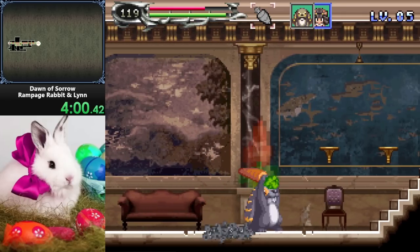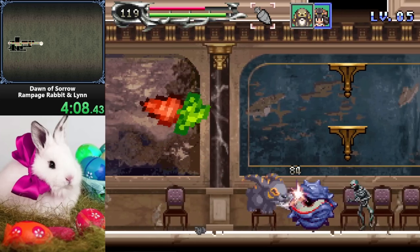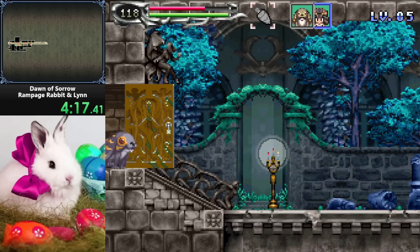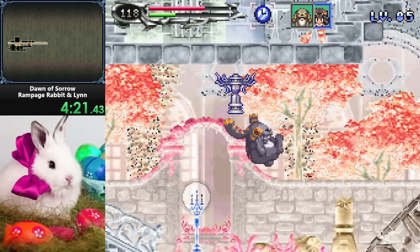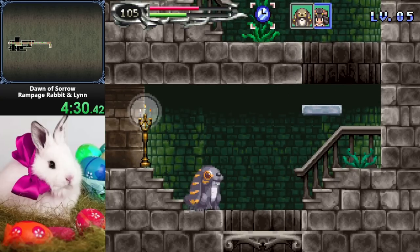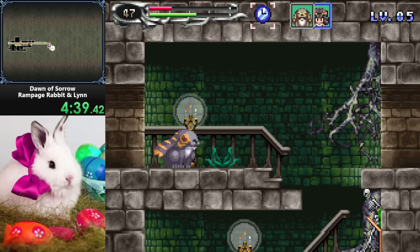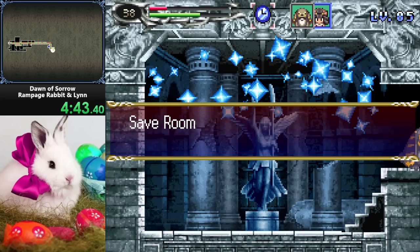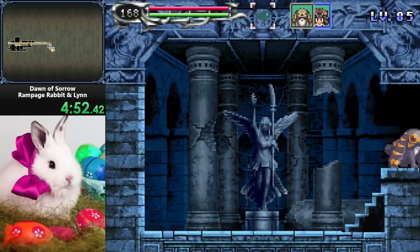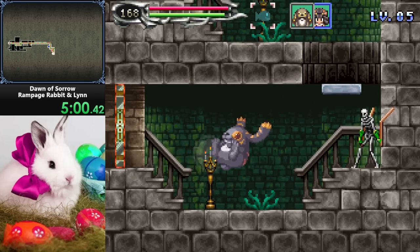Alright, bunny rabbit sub-weapons - what do we got? It's not as good as my chomp, maybe a nice compliment. Wait, is this an Aria of Sorrow Chronomage reference? Oh my god, nice touch. By the way, take a look at the top of the screen - I like the custom icons for these characters. Really nicely done. I'm guessing those are from the game, Summon Knight Swordcraft Story 2.